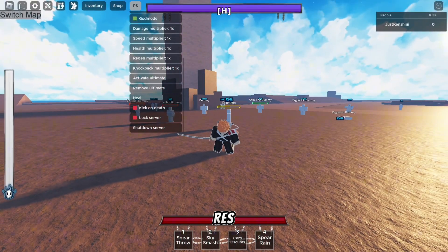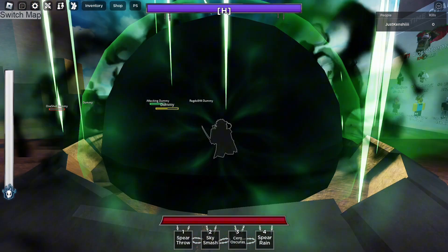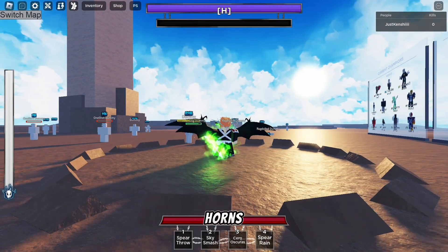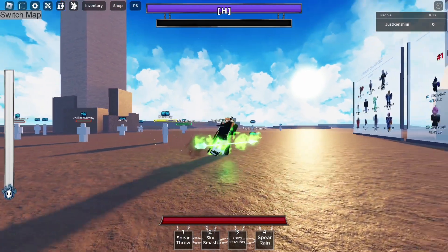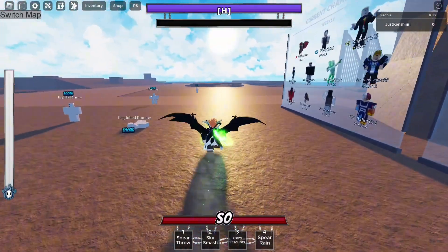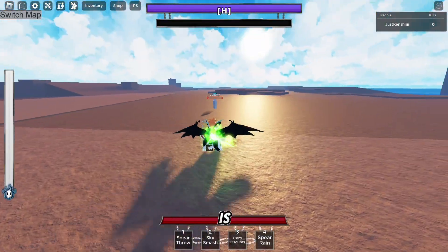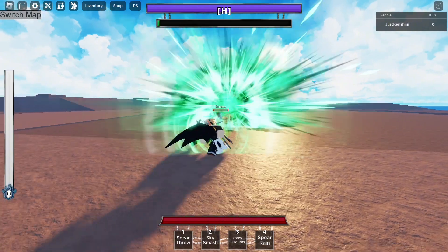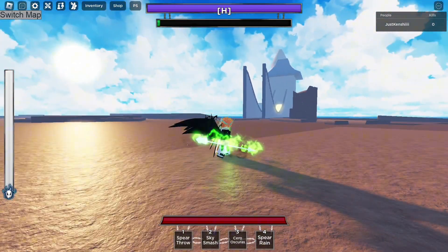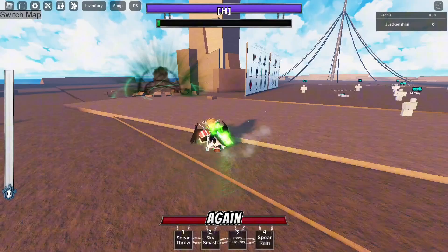Now let's jump into the Resurrection. The first res is Murcielago — pretty cool animation. You get the wings, the horns, and then you also get the spear. The spear has really good range. I'm going to kill the dummy and show you guys the range of it. The first range of the spear throw is pretty good — you throw it from here and as you can see, when you throw the spear it disappears from your arms and then re-materializes. That's pretty cool.